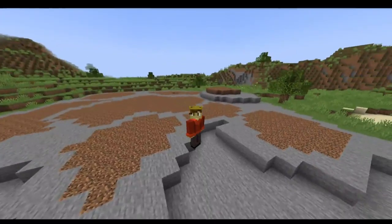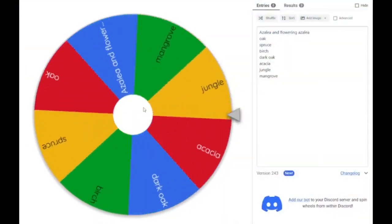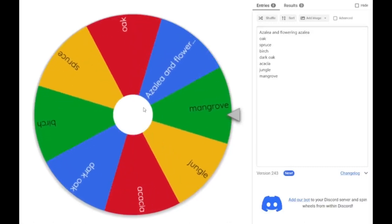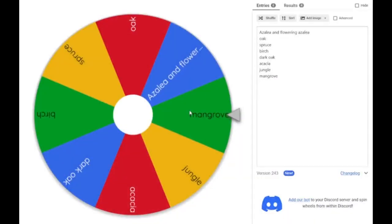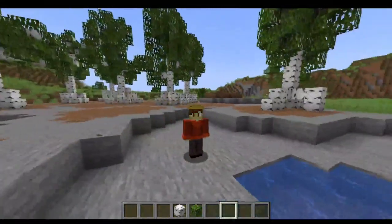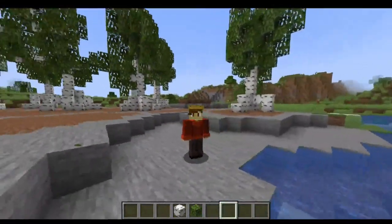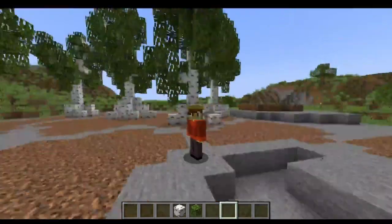Okay, next we need to start making trees — first off, starting with what type of leaves we're going to use. Oh, the new mangrove! And of course we do need a type of wood as well — we're going to be using birch. These are what the trees look like so far. I actually think they look quite nice, look at that.